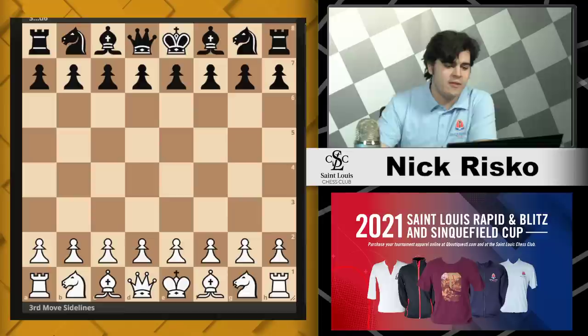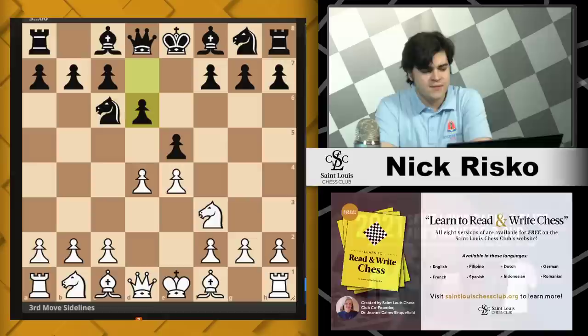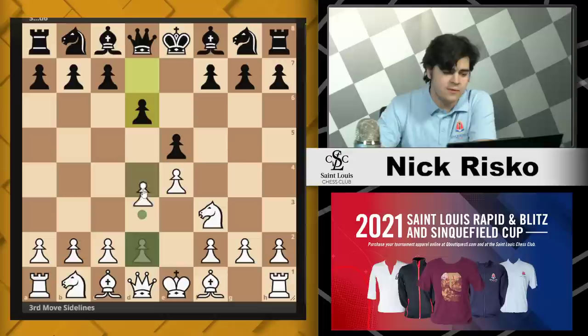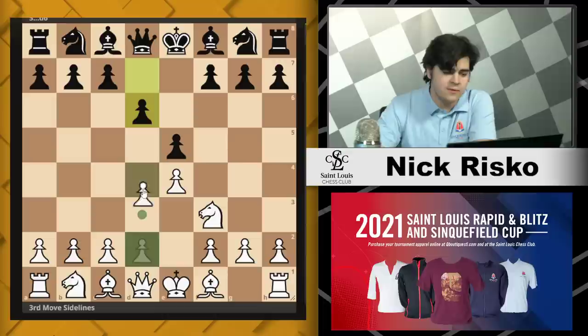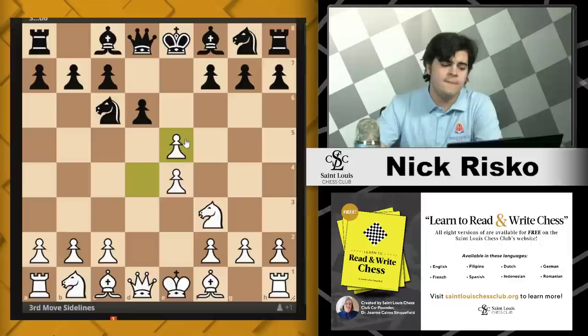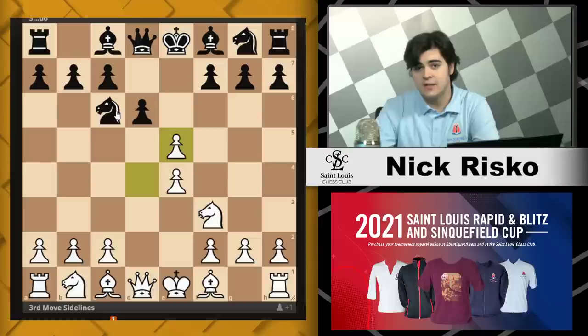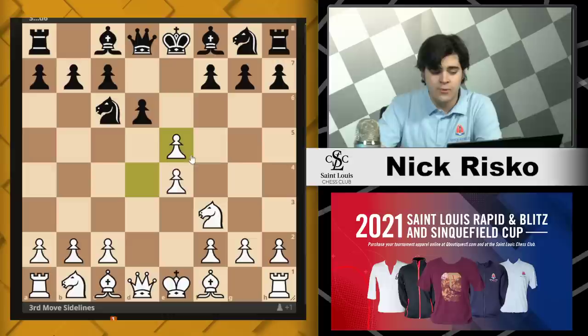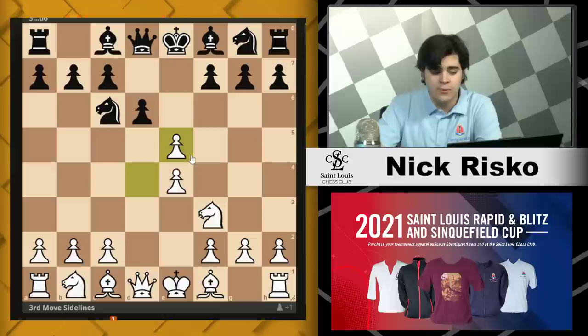Our next sideline is going to be 3...d6. This can also be reached from a Philidor move order — if you play knight f3 and your opponent plays d6, you can still go d4 and reach the same position after they play knight to c6. You do have a few different options here. One that people may look at right away is pawn takes e5, which trades into an endgame. This is completely fine and playable, but I find the endgame to be pretty okay for Black — I don't think there are any major problems for Black other than they're a move behind.